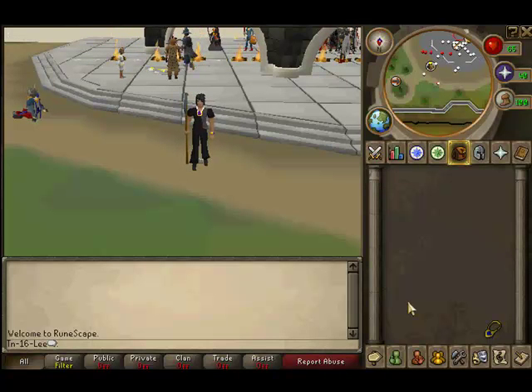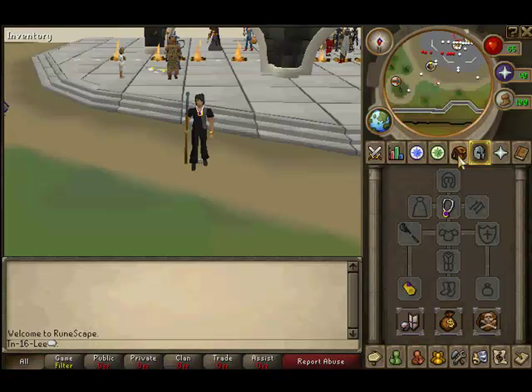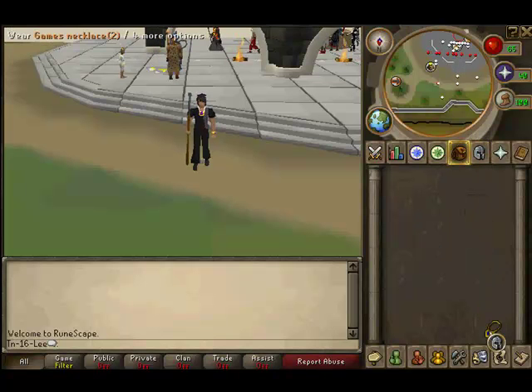For recommended items: I recommend a rune halberd or better, an amulet of glory, and a combat bracelet, because those give you higher attack. It's recommended that you don't wear armor because you can't use an anti-dragon shield, and green dragons can hit a fire attack of up to 51. If you're carrying only these three items you won't lose anything if you die.